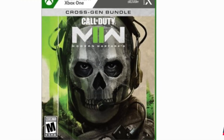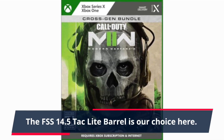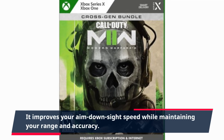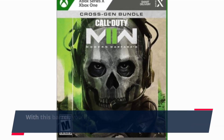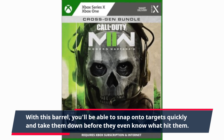Next, let's talk about the barrel. The FSS 14.5 TAC Light Barrel is our choice here. It improves your aim down sight speed while maintaining your range and accuracy. With this barrel, you'll be able to snap onto targets quickly and take them down before they even know what hit them.